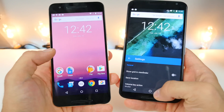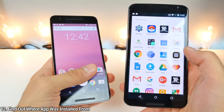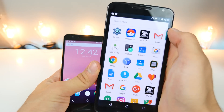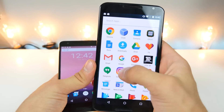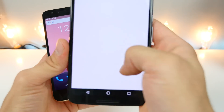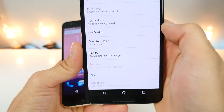One last change: if you want to find out where your app came from — like if you forgot whether you downloaded it from a third-party source or from the Play Store — just go into app info. At the very bottom it now tells you where the app was installed from. For example, Instagram shows it was installed from the Play Store.